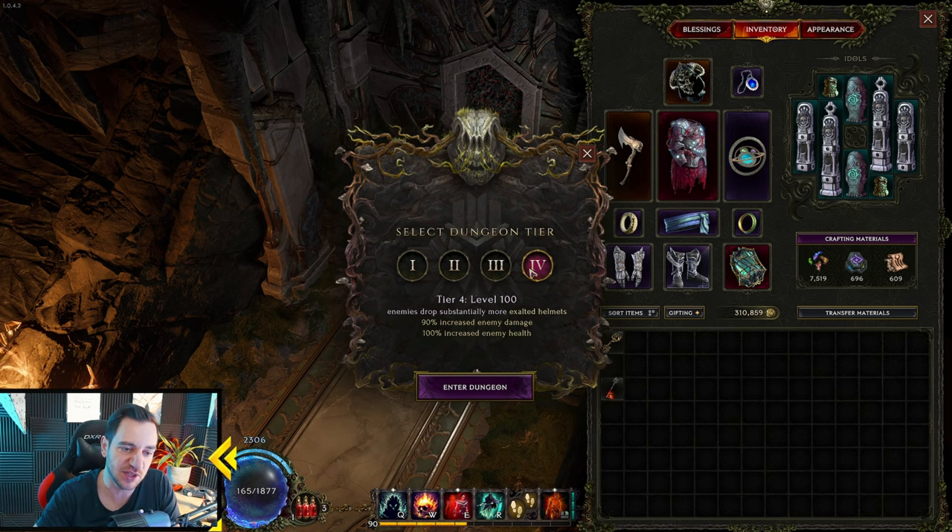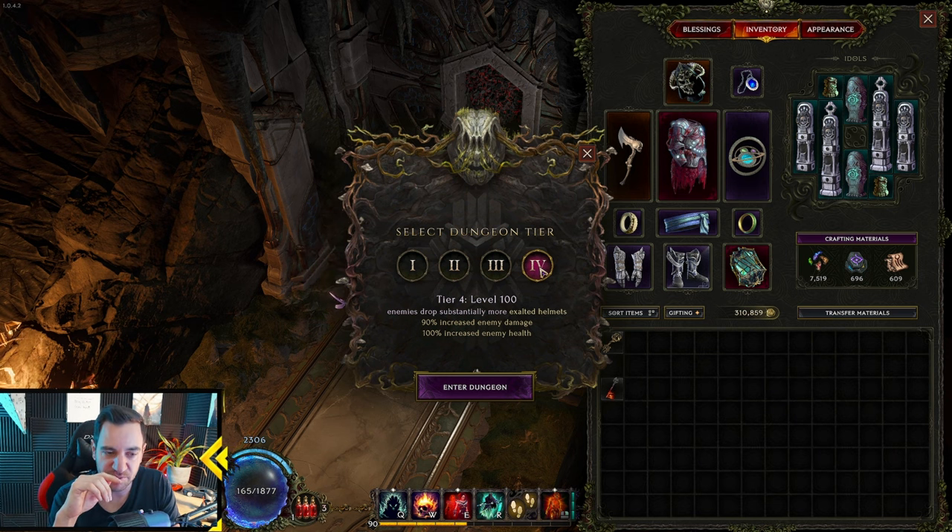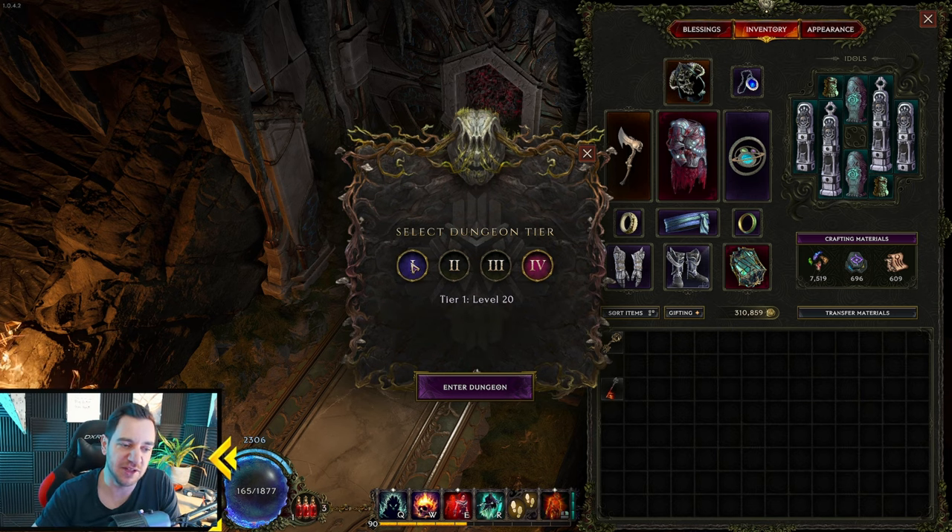Tier 4 usually drops the best items — for example, the Core of the Mountain, which is your body armor from this dungeon. This only drops on tier 4. So when you want to skip the campaign, you do tier 1. This is available even the first time. But you have to realize, you can't do this the first time you play through the game — this is only to skip the campaign later.